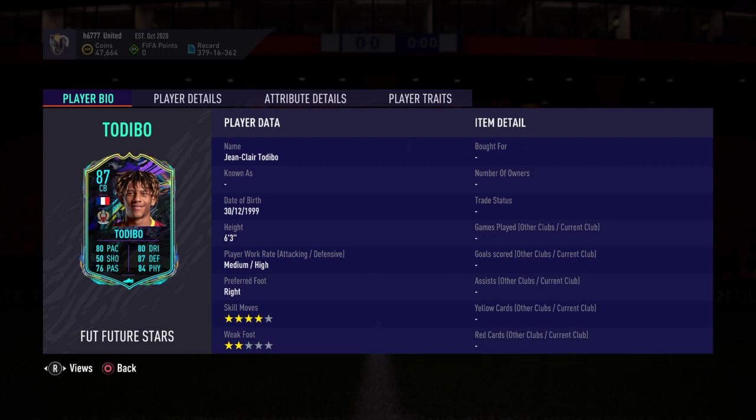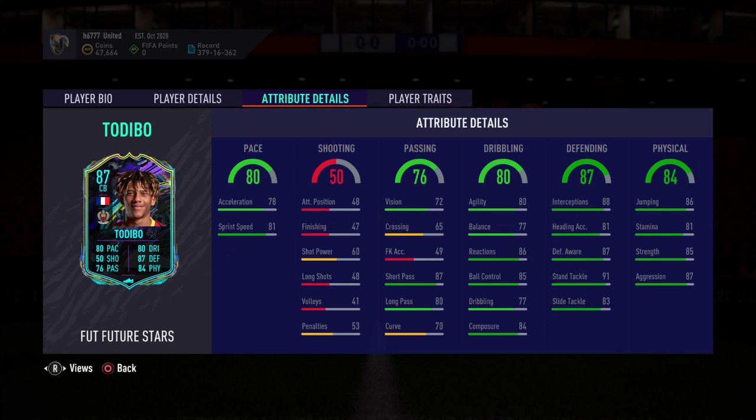Welcome back for some more FIFA 21 Ultimate Team, back again with another SBC solution — this time for the Fut Future Stars Jean-Claire Todibo. Medium-high work rate, four star skill moves, two star weak foot, center back card. Pace 80, sprint speed 81, finishing not that good, passing okay, dribbling excellent for a center back, defending excellent, and physical good as well. Solid enough card.